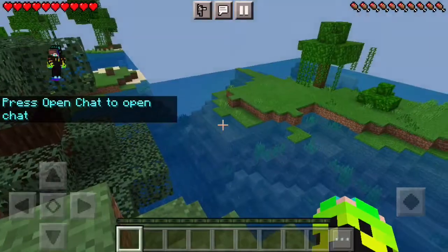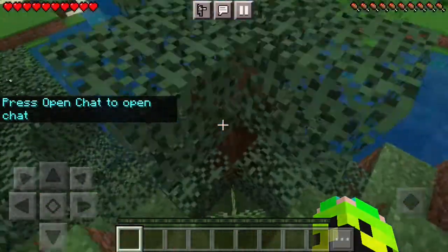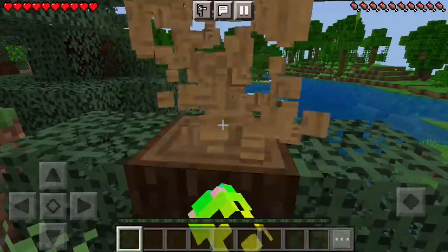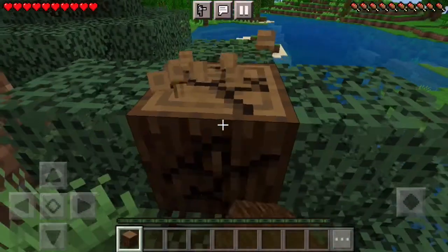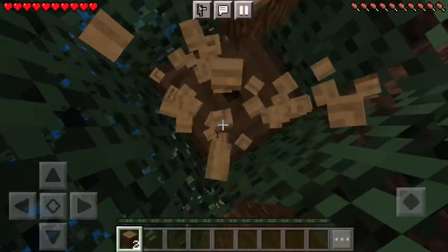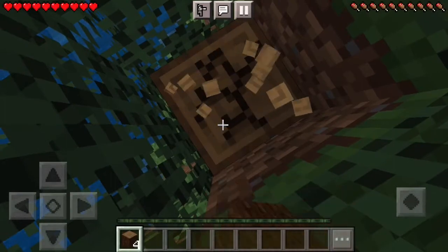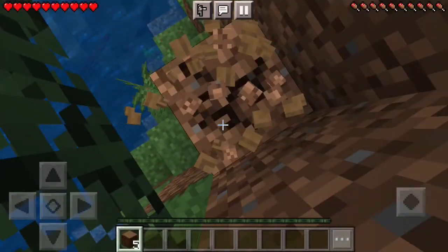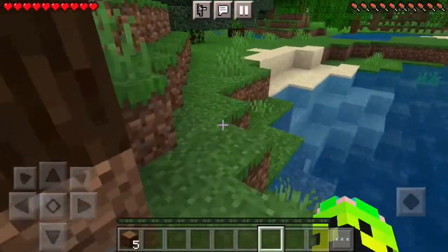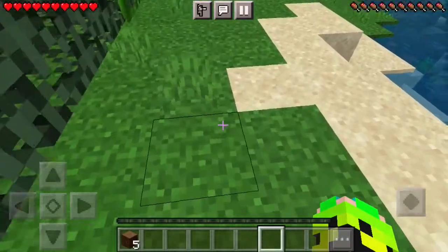At first I started freaking out because I couldn't touch yellow. And there was some sand nearby, so I was making sure to be really careful. Then I got some wood like a normal Minecrafter would do. The sand is yellow, so I just tried to avoid it as much as I could.